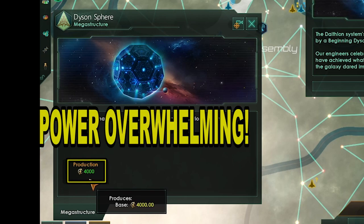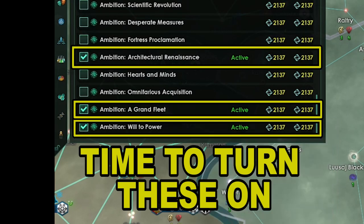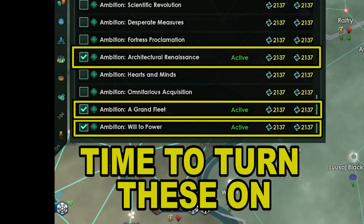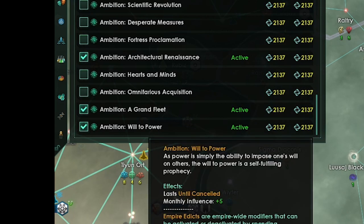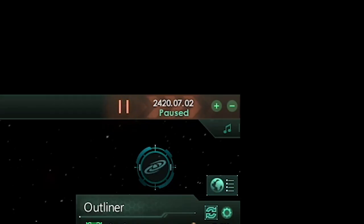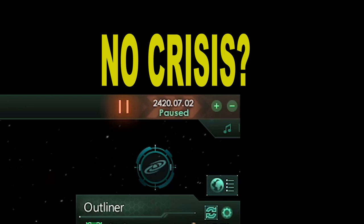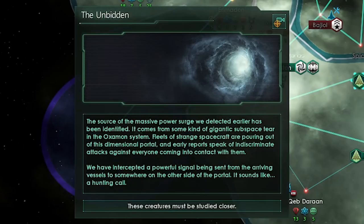We are going to activate Grand Fleet and Will to Power with the extra unity we aren't using — a boost to fleet power, reduction in ship upkeep, and plus 5 influence. It's 2420 and we still haven't got the crisis yet — it's sure taking its sweet time. Finally the crisis is here; I'm thinking it's the Unbidden — yep, it's the Unbidden.